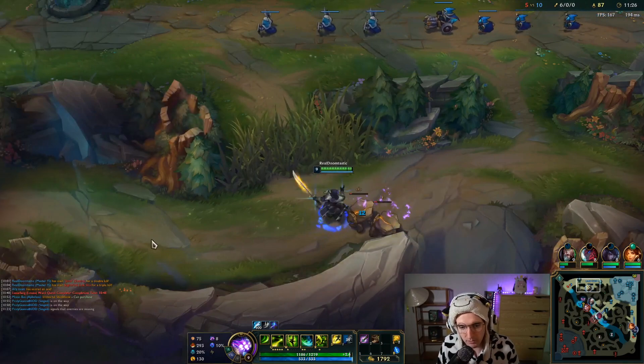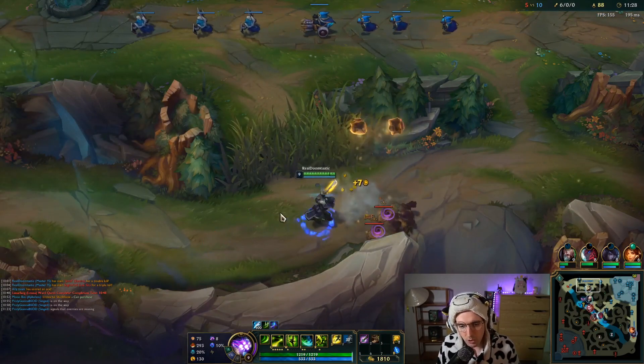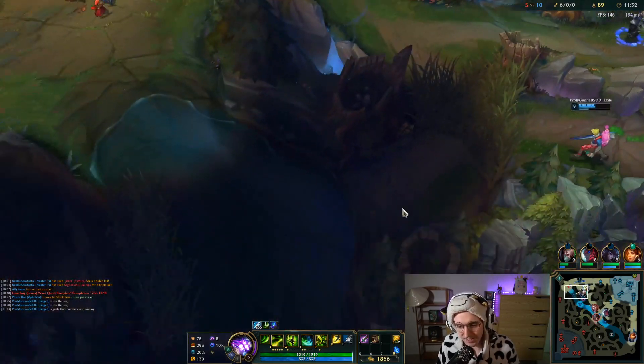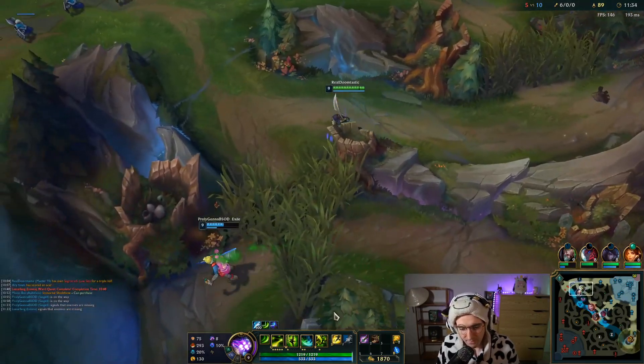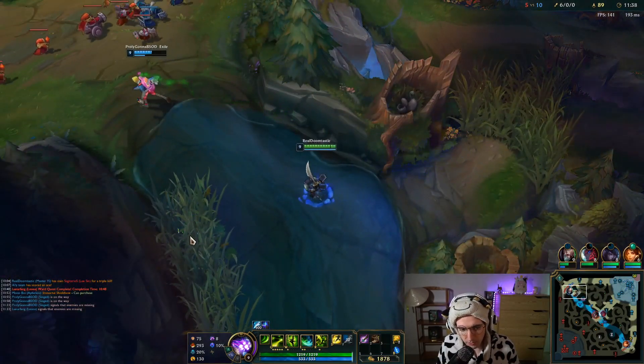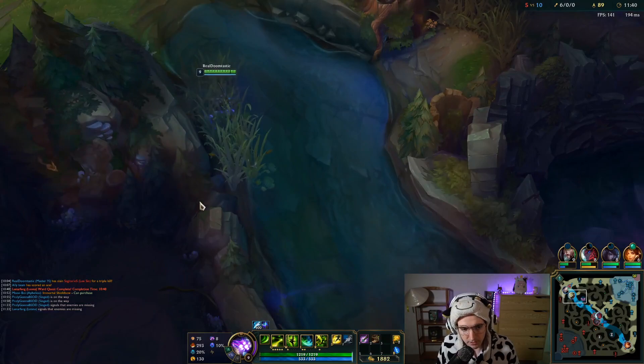You get it at level 11. So when you're running 30% cooldown reduction with Transcendence and Navari Quickblade reducing your cooldowns, it becomes kind of insane very, very quickly.